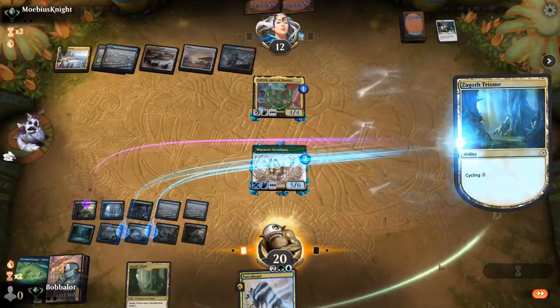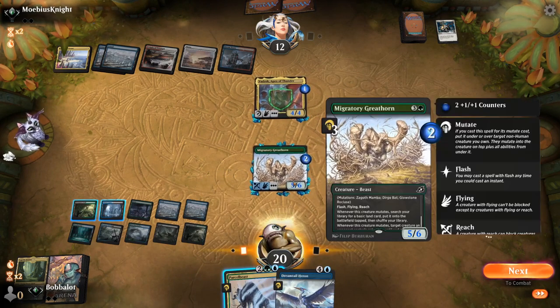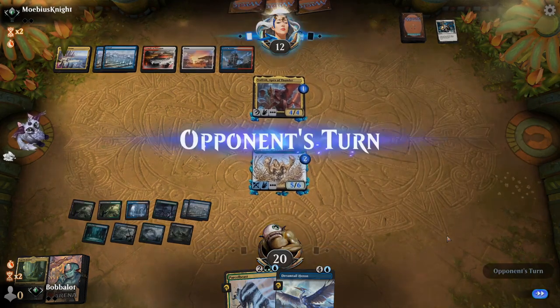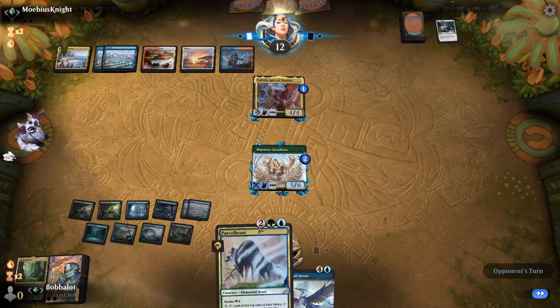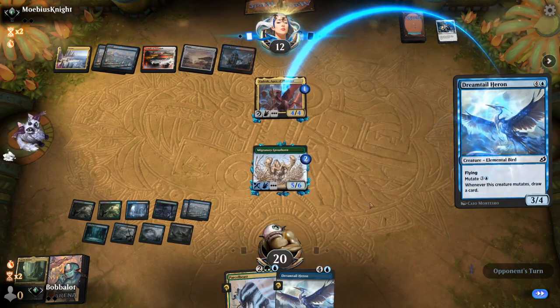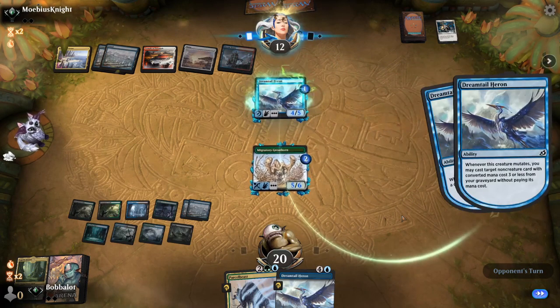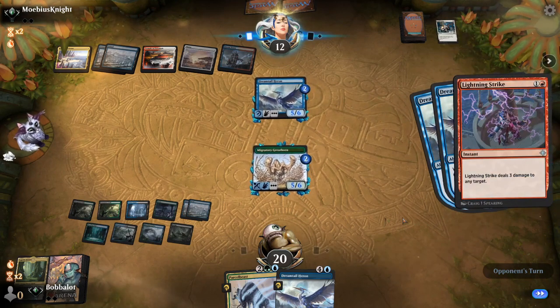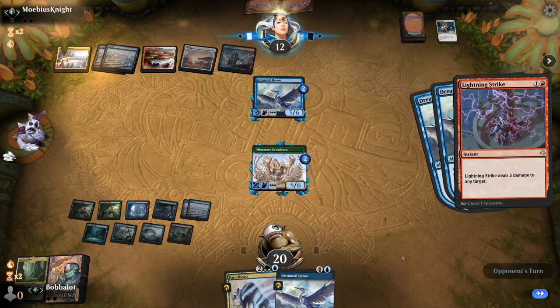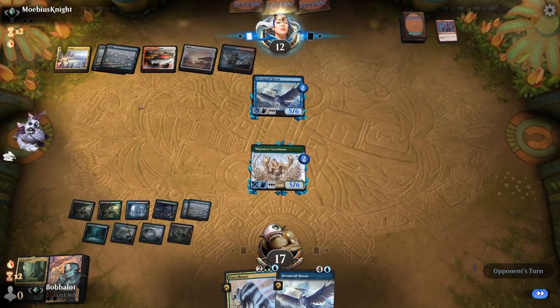Yeah, let's do it. I think we hold on to the Parcel Beast so we have an extra mutator to attack with. We don't have any effects we can do right now, so we just pass here. Did they top or bottom? I believe they bottomed. We can go Parcel Beast and then Dreamtail Heron after they make it pro-green — Dreamtail Heron turning it blue will change protection as well. They're gonna Lightning Strike us probably, but they're gonna run out of cards eventually.